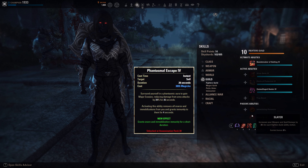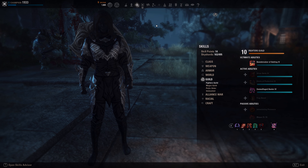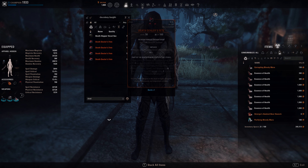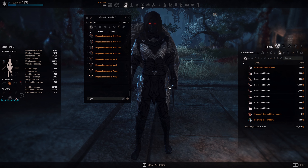If you want snare removal and swap Mirage to the other morph, you lose Minor Resolve. In that case you can swap your monster set to Magma, which gives you Minor Resolve — so it won't be wasted — and also Minor Courage instead of Bloodspawn. You also get a chunk of Magicka and Stamina recovery. Just use whichever you prefer.